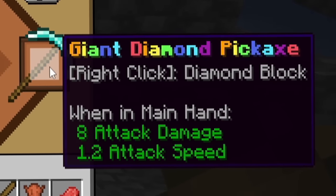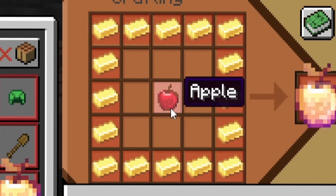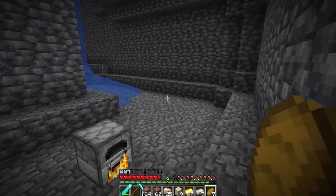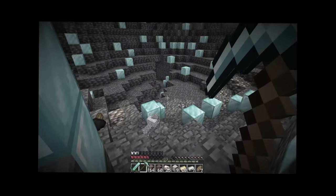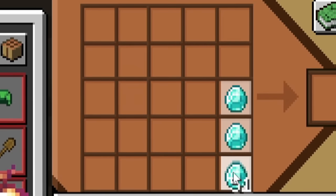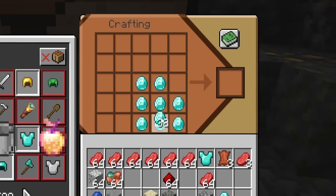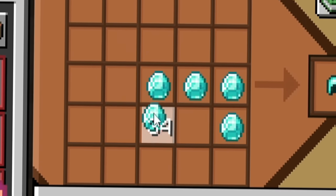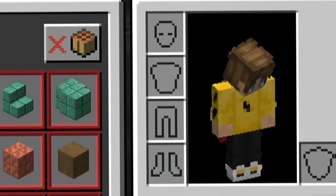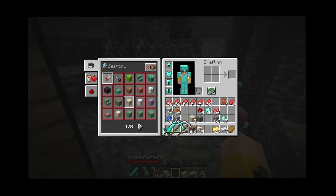I'll make the giant diamond pickaxe - right-clicking it gives me a diamond block. For the giant golden apple I still need a regular apple, so I have to go to the surface. With all these diamonds I create normal diamond armor. Look how little I am in this big crafting table, just crafting all of this stuff.